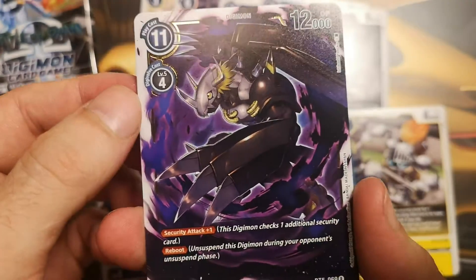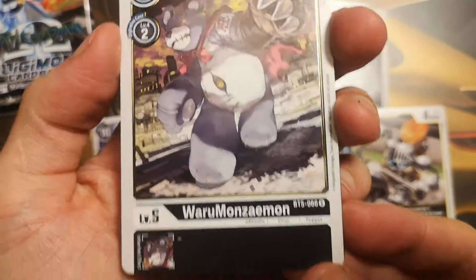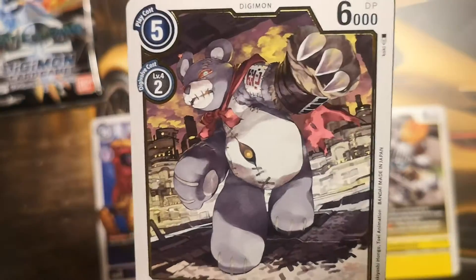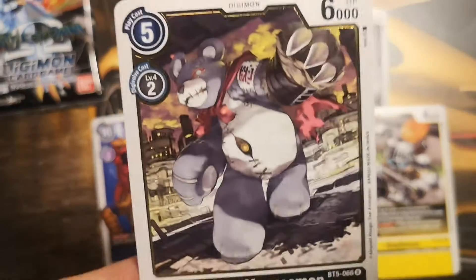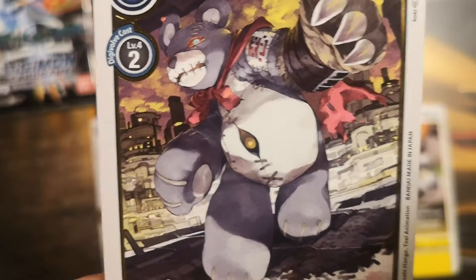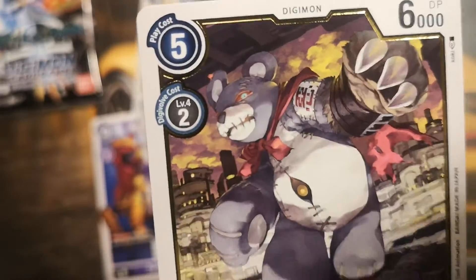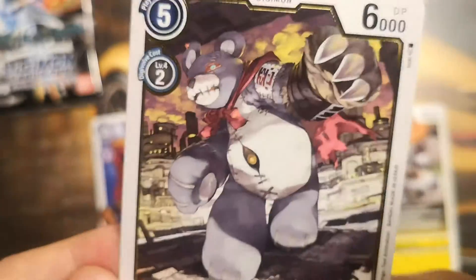And the last card is Varu Monzaemon, 6000 DP, black Digimon. We just needed the fourth one to finally complete this collection. Varu Monzaemon — the big nasty teddy bear. Monzaemon is a nice Digimon, but Varu Monzaemon is the opposite.